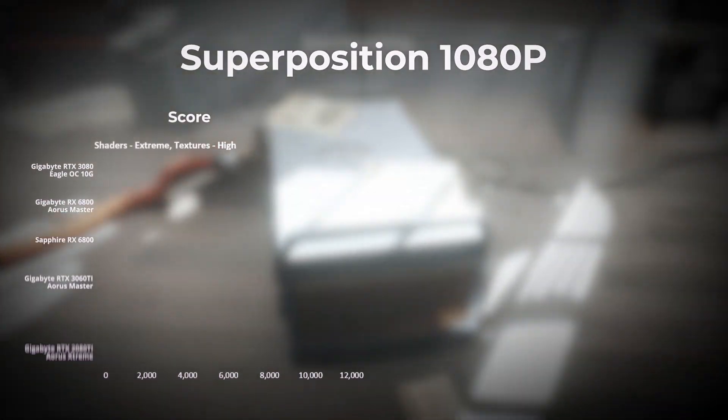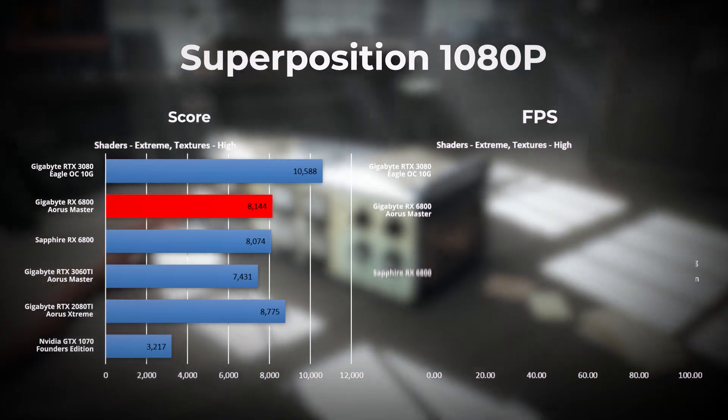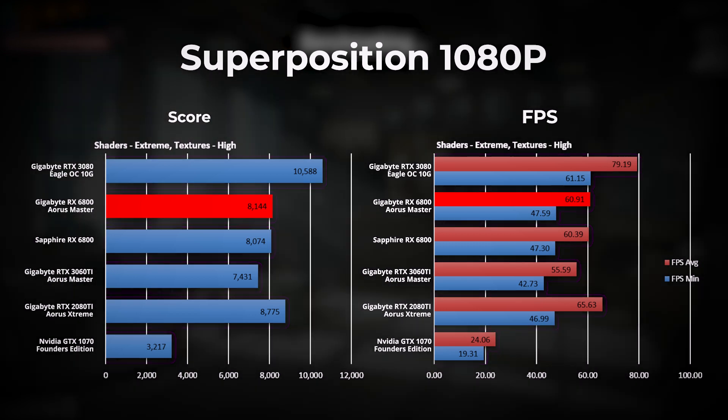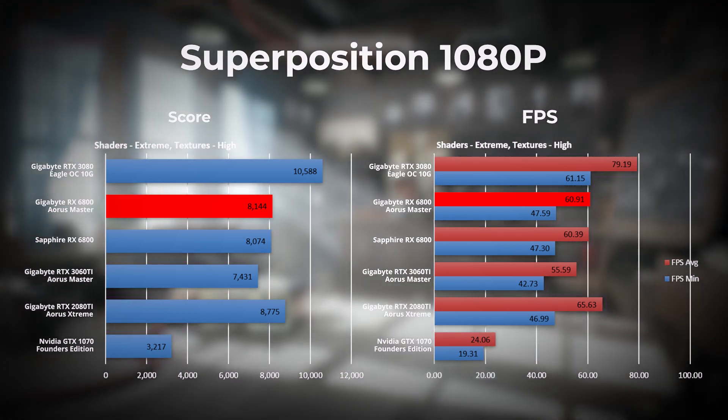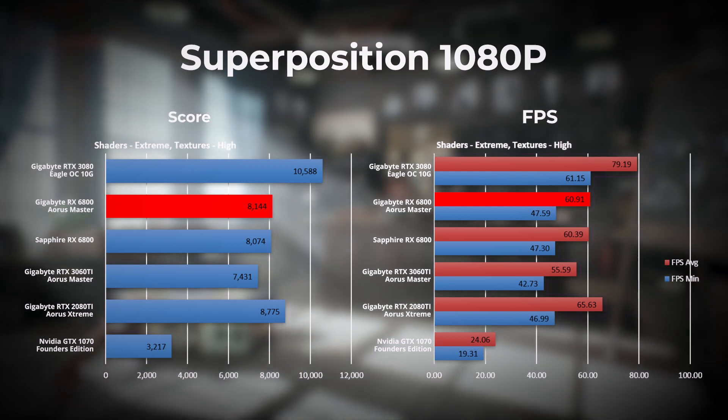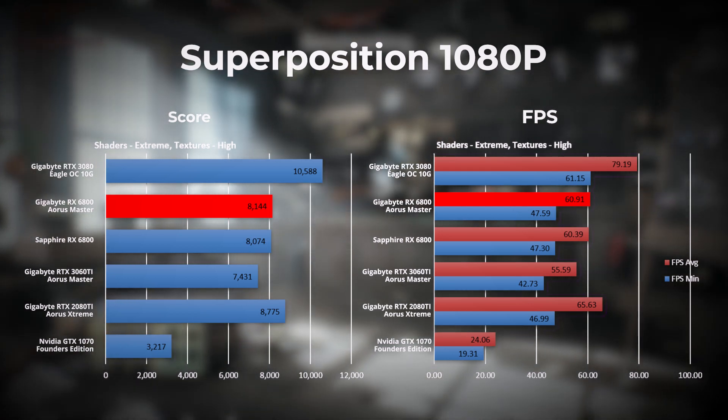Dropping the resolution to 1080p with shaders and textures set to high, the RX 6800 Aorus Master takes third place. The RTX 3080 takes first place, followed by the RTX 2080 Ti winning by half a frame per second over the RX 6800 Aorus Master. At 1080p with shaders cranked to extreme, the RX 6800 Aorus Master again takes third place behind the RTX 3080 in first and the RTX 2080 Ti in second, this time with a bigger gap of 4 frames per second.